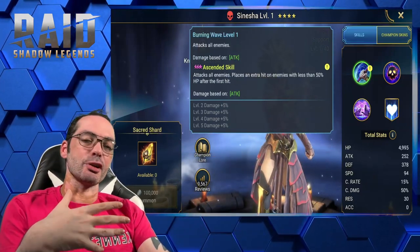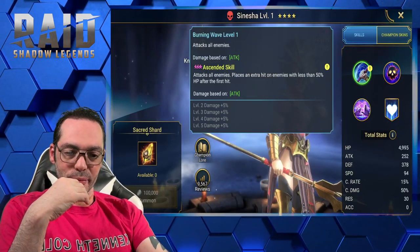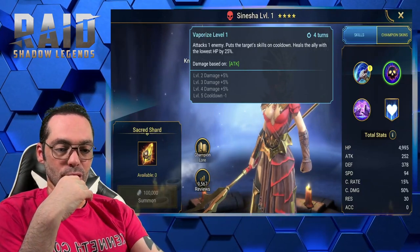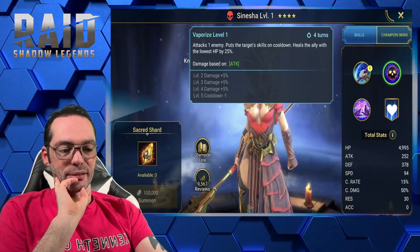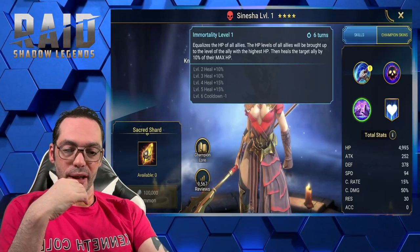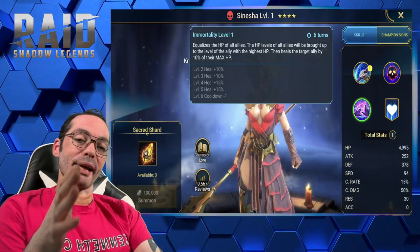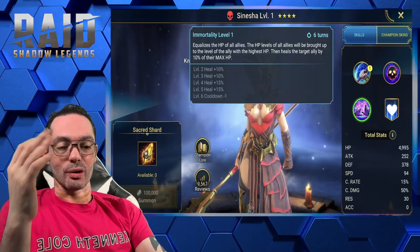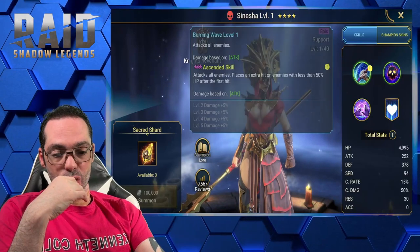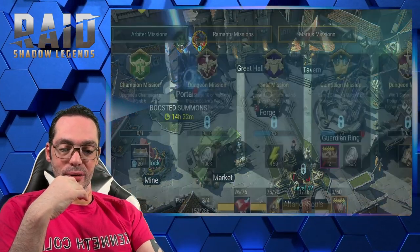Some of these champions I've never used in my life. Burning Wave attacks all enemies. A2 places extra hits on enemies with less than 50% HP after the first hit. A3 attacks one enemy and puts the target's skills on cooldown, then heals the ally with the lowest HP by 25%. The passive equalizes the HP of all allies and then heals the target for 10% of their max HP. Not bad, but it's a six turn cooldown — five if fully booked, but she takes way too many books.